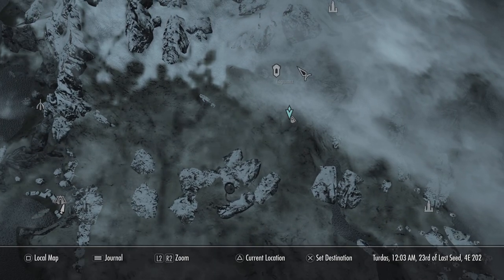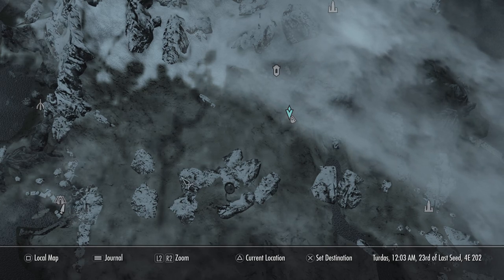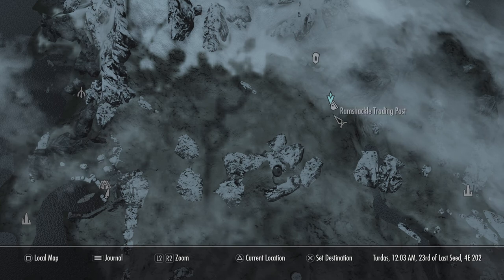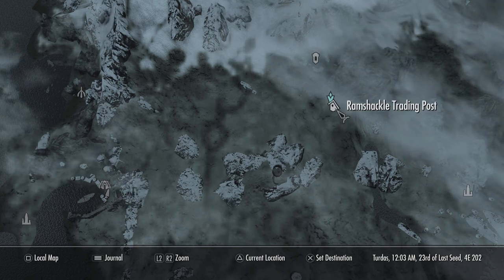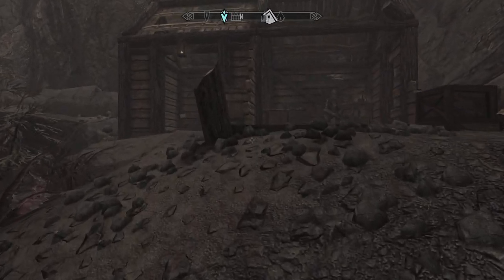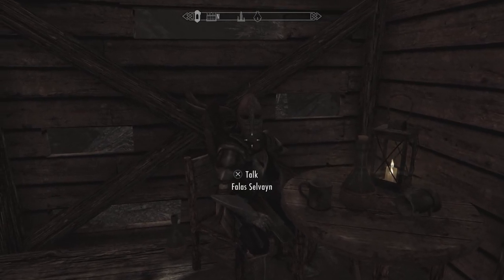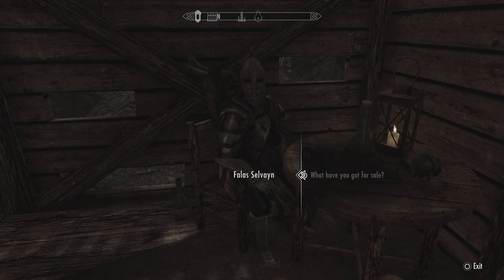Which is close to the grooms — it's a straight line from Raven Rock. It's called the Ramshackle Trading Post. So you fast travel over there, and here you will find a trader who sits right here. Let's see what he has for sale first.